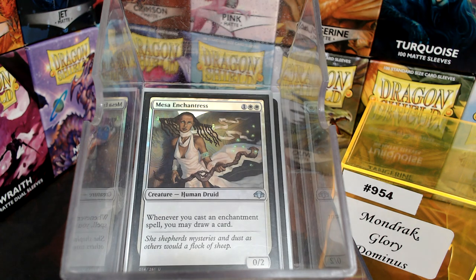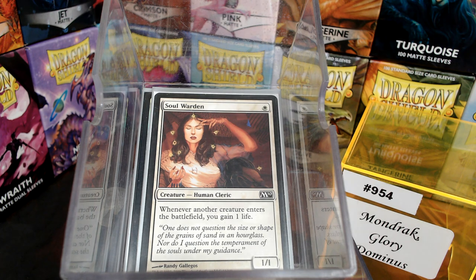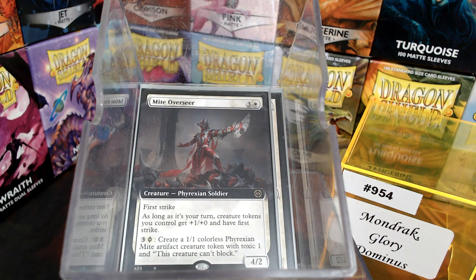Mason Enchantress is first in our creature line — obviously card draw. Since we're making tokens, we might as well do the Soul Warden thing and the Sutra Priest. There's very little token making that's better than Emira Angel — Landfall makes a 1/1, and it's probably not going to stay a 1/1 for very long. We have our Might Overseer, which makes our tokens better.